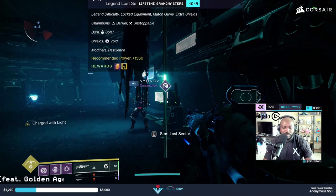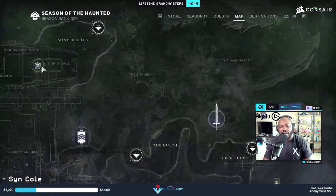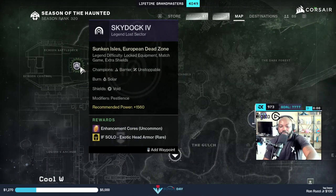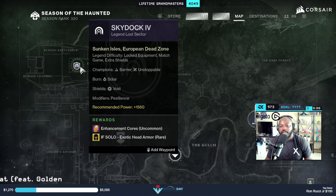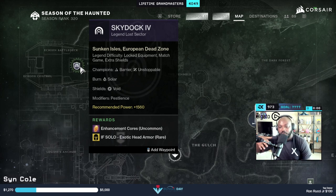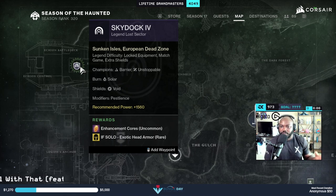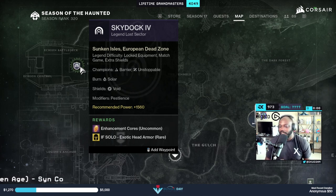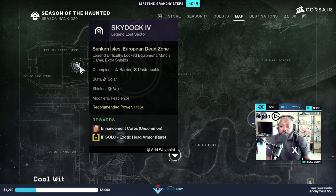Once you save it you'll be able to look through it. I'm standing right in front of the lost sector right now — this is the daily lost sector. You can highlight over it and on the bottom it will show you the exotic reward, like head armor for solo. So if you're farming for exotics you're missing, or trying to get a better roll for a triple or quadruple 100 build, keep this list in your bookmarks.